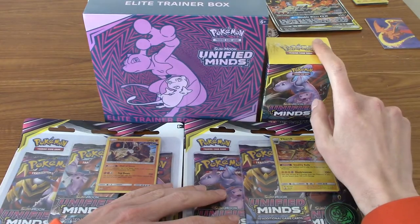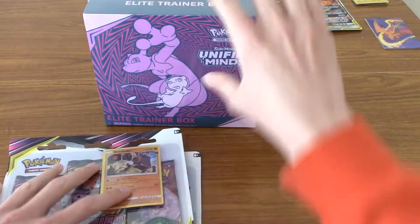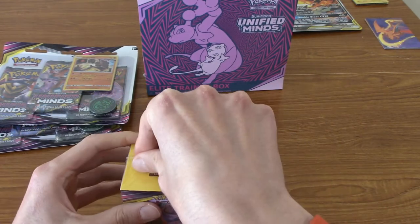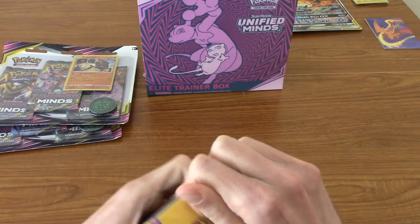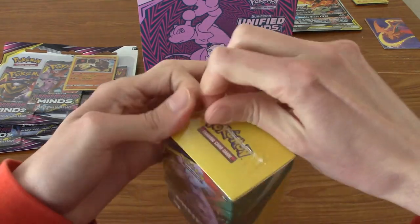I think we're going to go with the pre-release kit first, then the Elite Trainer Box. I did want to maybe pass it out a little bit so that we didn't just do Unified Minds all at once, but I thought it's kind of hype to get to know the set and see if we can pull anything really good.